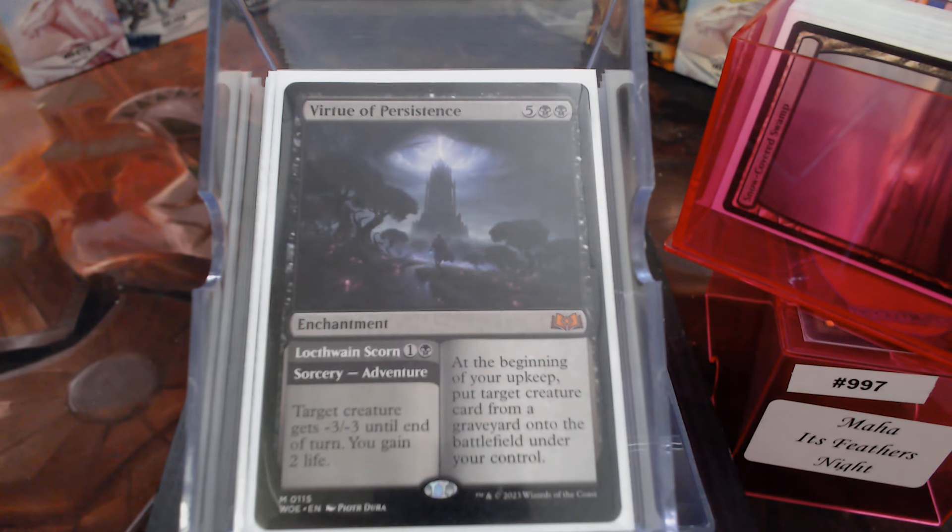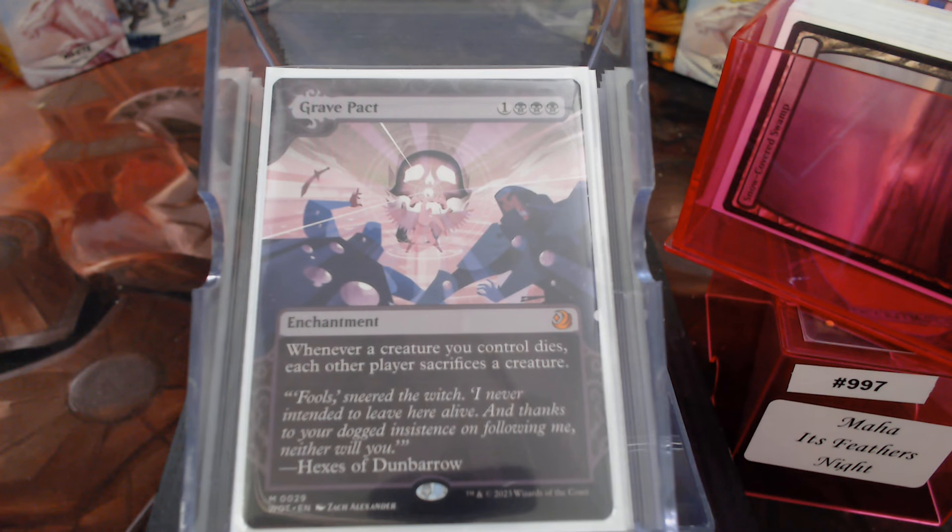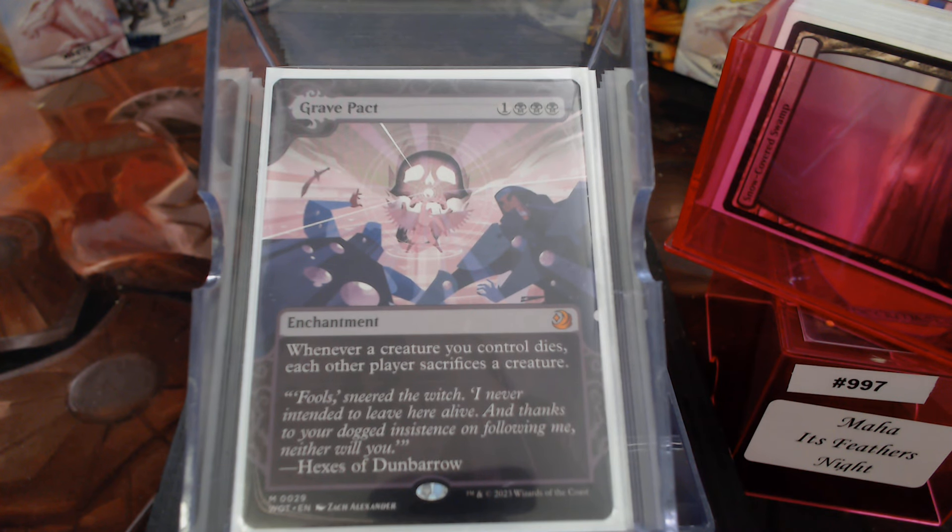We have Virtue of Persistence — I like this because it says put target creature card from a graveyard, any graveyard. All the things that you've killed with your Maha Pestilence thing. And then of course we have Grave Pact, because why not?